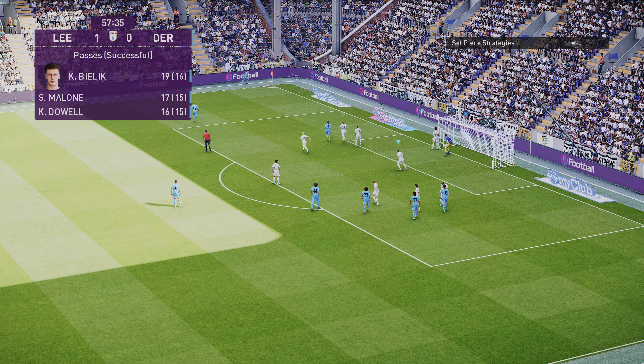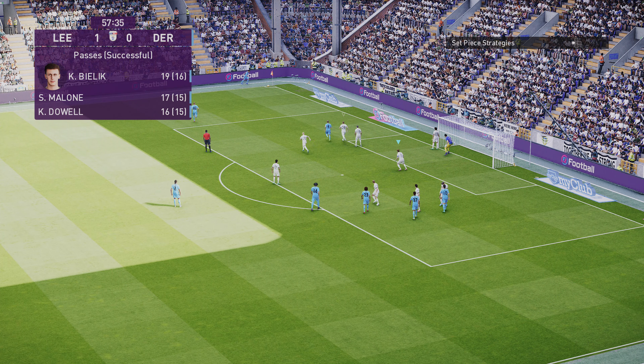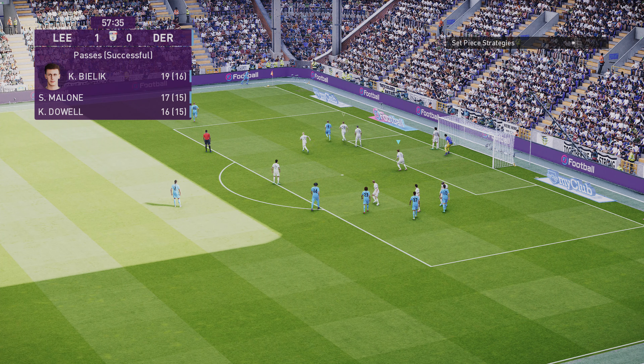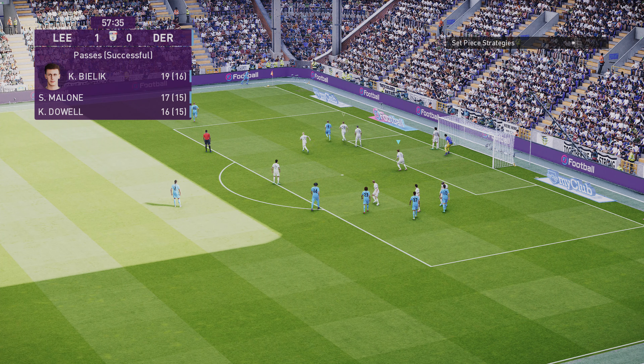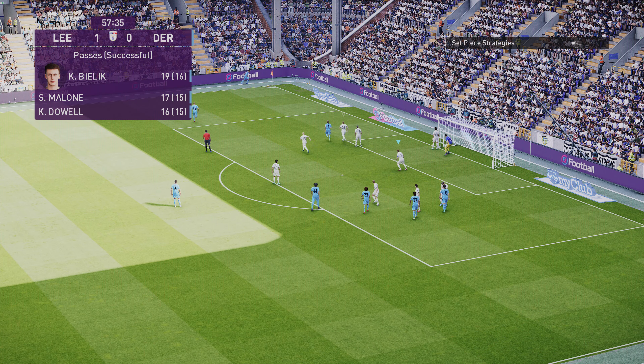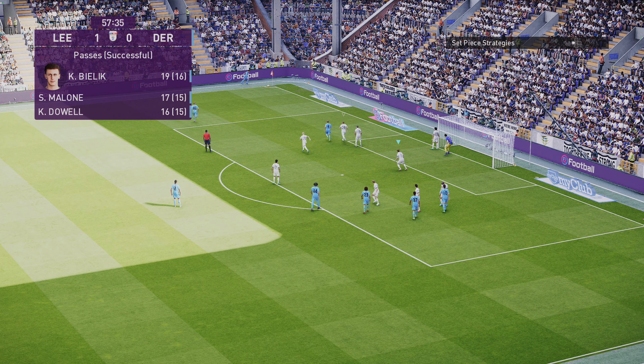Yeah, it's definitely a foul. Drew him in and then knocked it past him as he came in for the foul — it's a nice little trick move that. Just drag back with a double tap at the sprint, then knock it ahead.